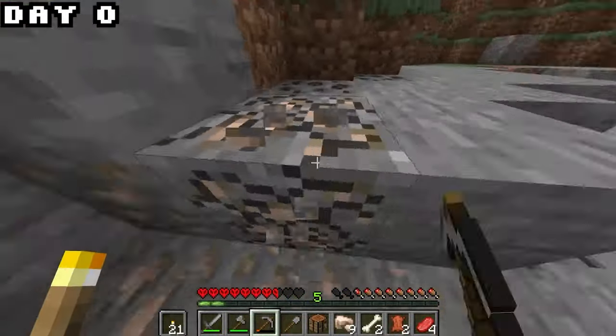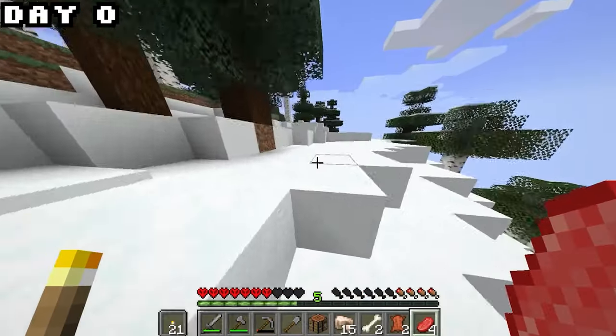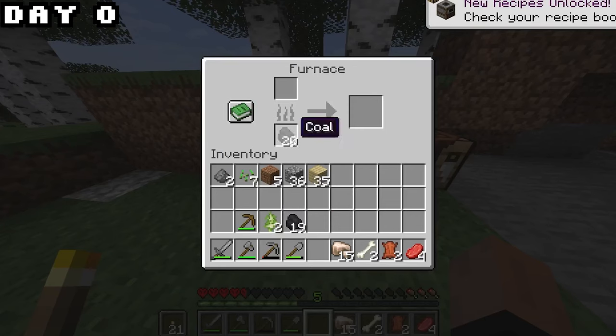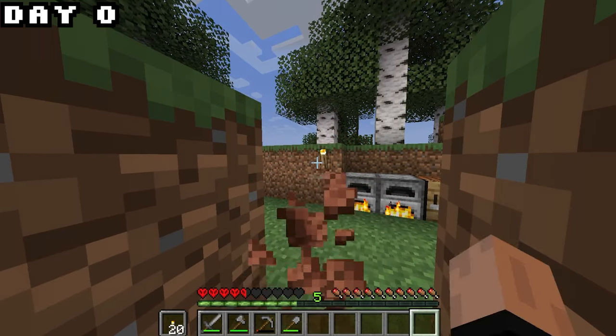Food is very important in survival, so once we got that we grabbed some more iron and all the basics. This is where we almost had our first death as I almost drowned from the snow. Luckily we made it out, but I was starting to get even more hungry so I had to make some food and start smelting my iron.